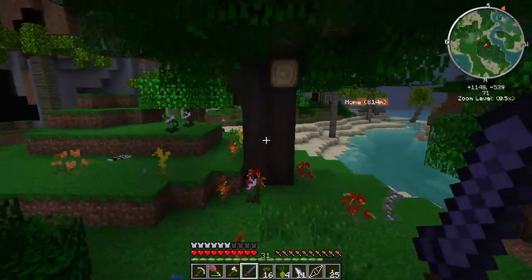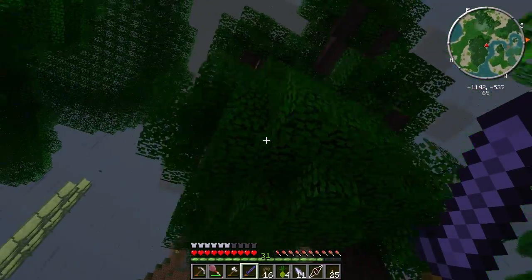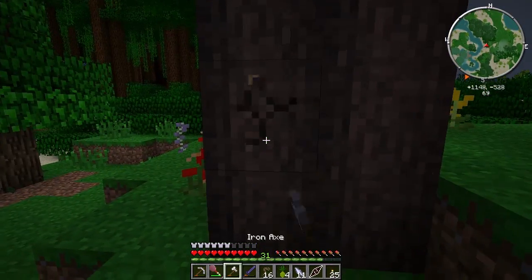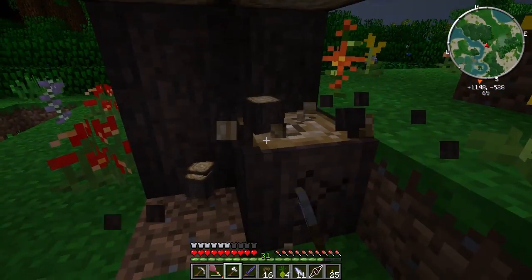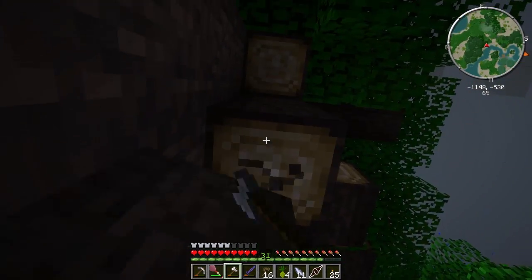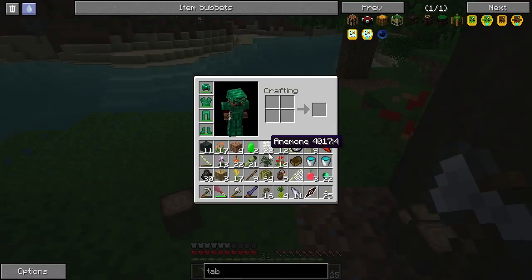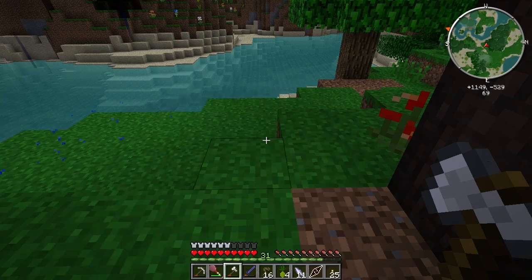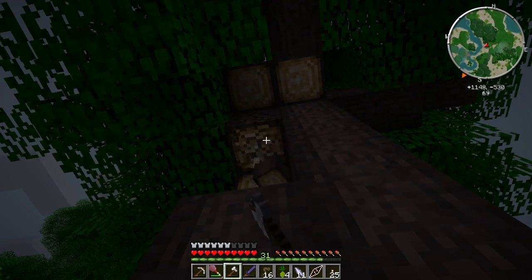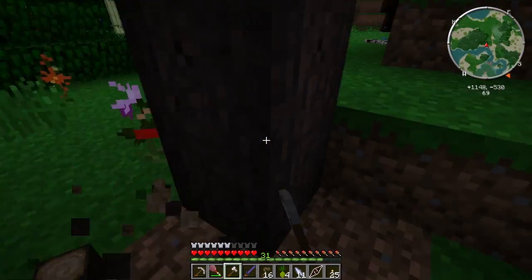There are no spider webs on it, so that means there's no chest or no spawner underneath, but that's all right. I think what I will do is make room for a little bit of this wood because I do want to get to Thaumcraft eventually, and that might make our stay here a little bit easier. We're just gonna cut a little bit of this down - or a lot. Still have not seen any silverwood but that's okay.